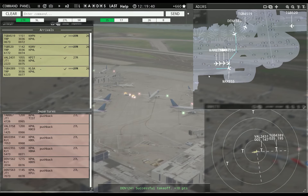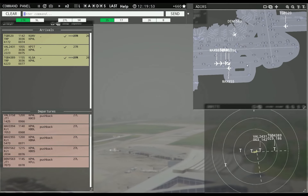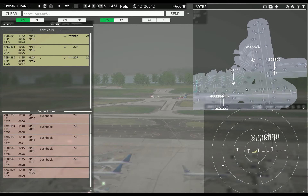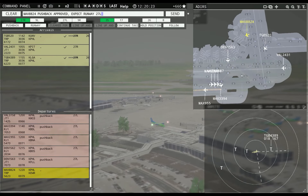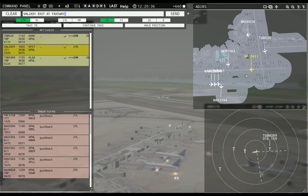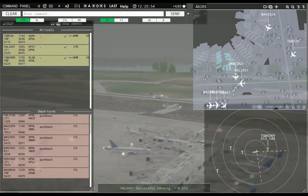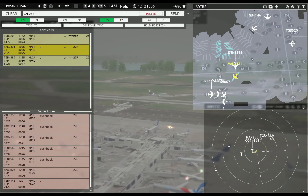Philadelphia tower, Denali 1241, contact departure. Globe or Magic 955, runway 27L, cleared for takeoff. Runway 27L, line up and wait. Magic 8824, pushback approved, expect runway 27L. Value 2431, exit at taxiway Lima. You're going to exit right into this plane, aren't you? I said Lima, not Mike, you idiot! Hold position, Value 3758.